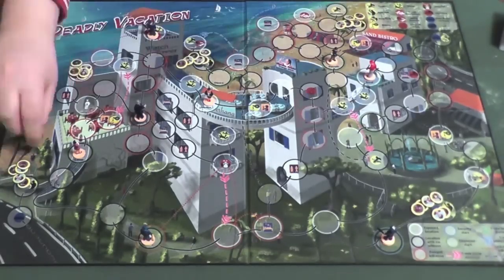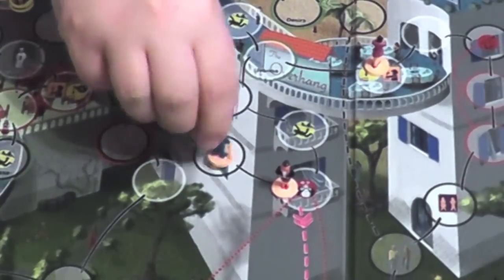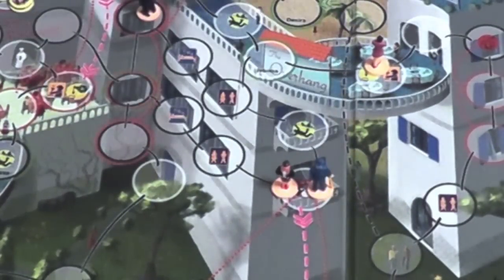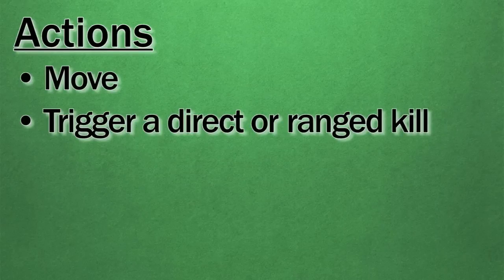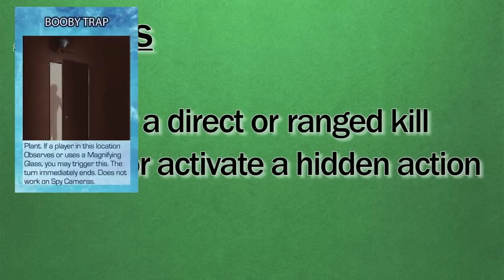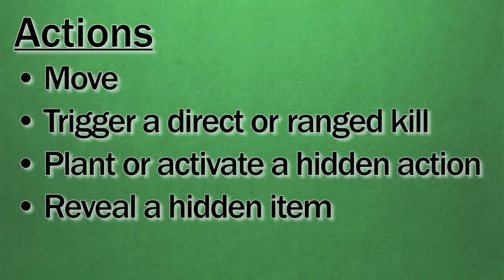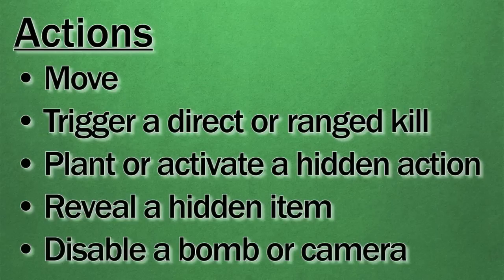On each turn, a character has four action points. They can use these to move, following the lines connecting locations, each move costing one AP per location covered. They can trigger a direct or ranged kill for one AP, or plant an activated or hidden action card — planting is free, but activating costs the AP specified on the card. They can also reveal a hidden item planted by another player at one action point per item checked. Not all items on all locations have to be checked.